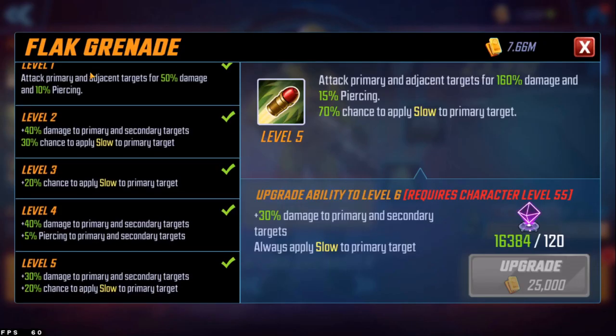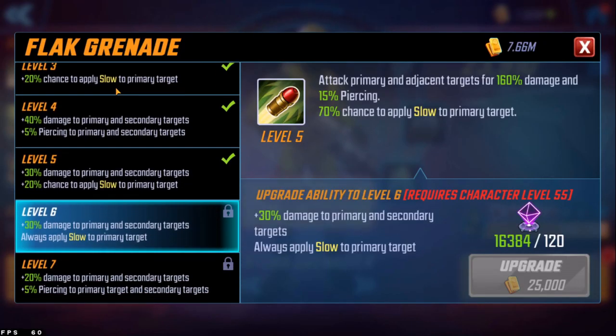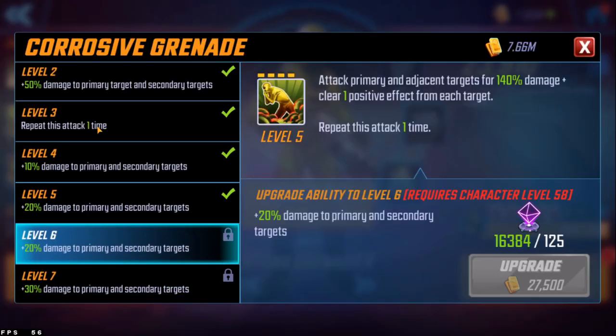For the basic and the special it just says increased damage — it doesn't say how much. At rank 6 it does apply slow and does 190% damage to primary and secondary targets with 15% piercing. The blog post says increased damage so we don't really know how much better that's going to be. The Corrosive Grenade also just says increased damage — that's 160% at level 6 — and it clears one positive effect from each target, and that repeats, so it happens twice, which is kind of neat.